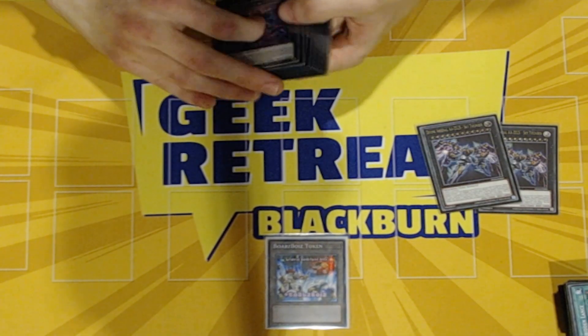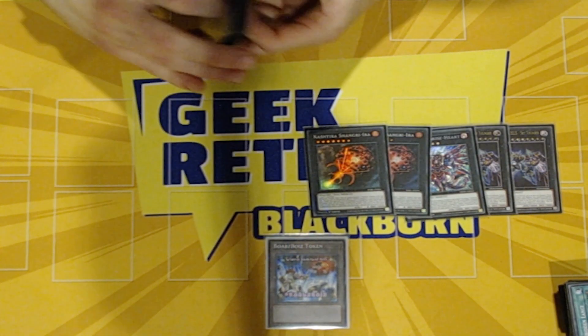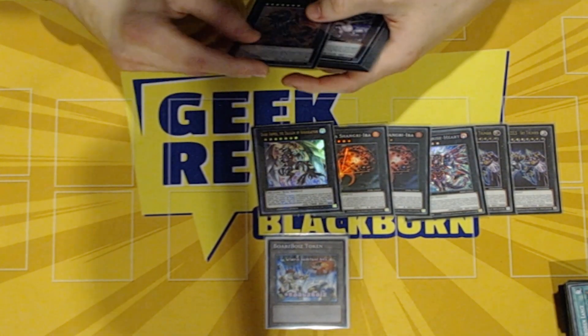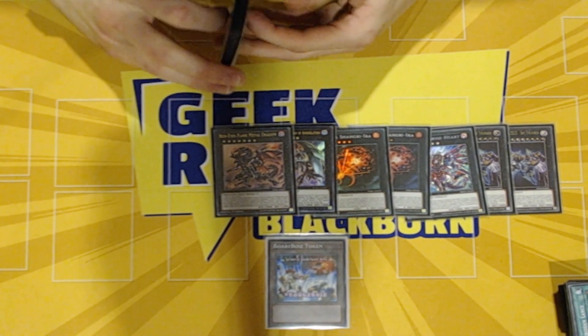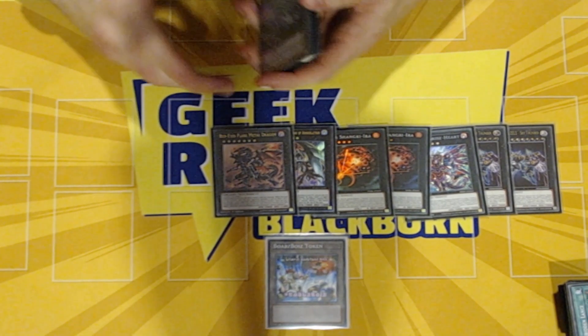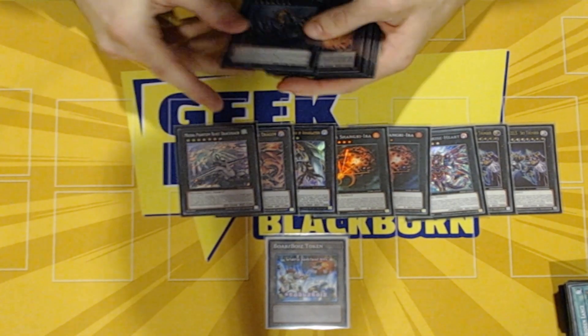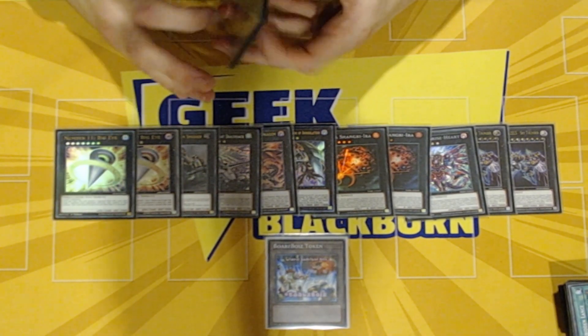Extra deck is double Zeus — because why not — the banned card, the card that should have been banned. Dad because it just pops everything. Red Eyes because I run Virus in the extra deck and every so often you just don't hit the lethal and you're missing like a thousand so it's quite good. Draco's in just for skill drawing. Infinitrek just to make Zeus bigger and double Big Eye to get rid of problem cards like Chaos Angel — it's kind of hard to out sometimes.